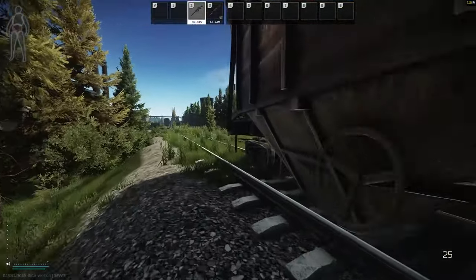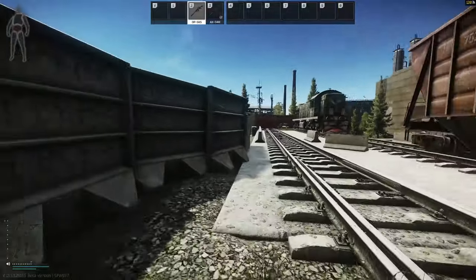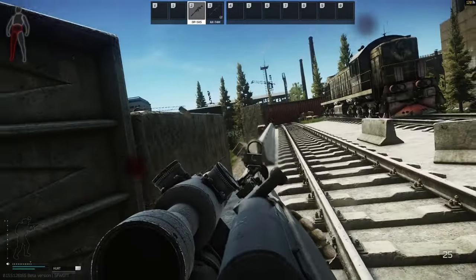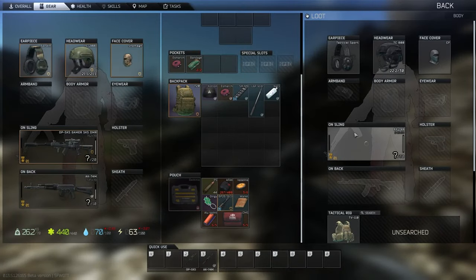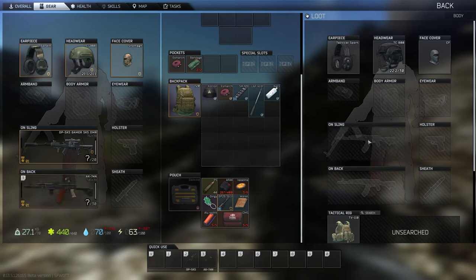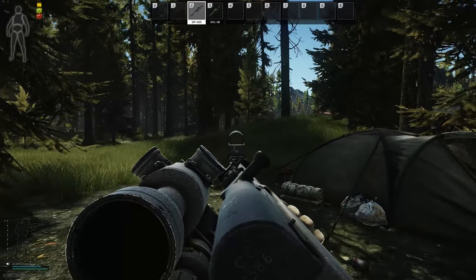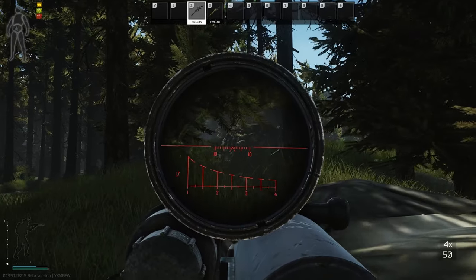The real reason this SKS can perform so well in the mid and even late wipe is the ability to shoot PS rounds, which are super cheap for their ability to pen the armor people are going to be running in the mid and even late wipe, at that dirt cheap price and from level 2 Prapor. The other thing that's really nice about this build is the ability to toggle on the red reticle for the scope if you're shooting into darker terrain.